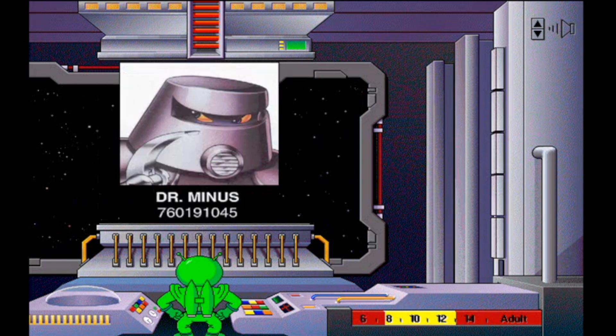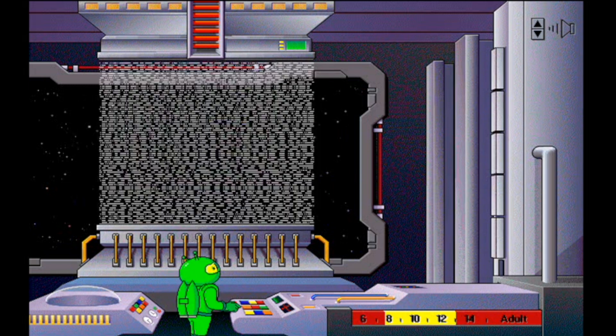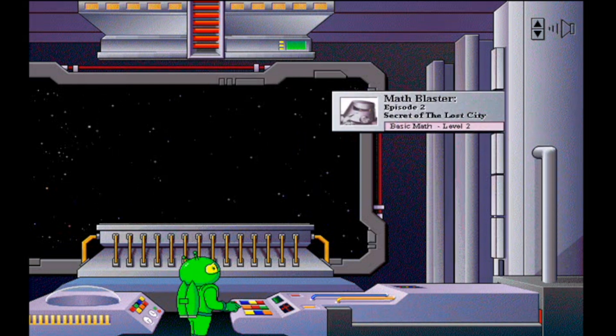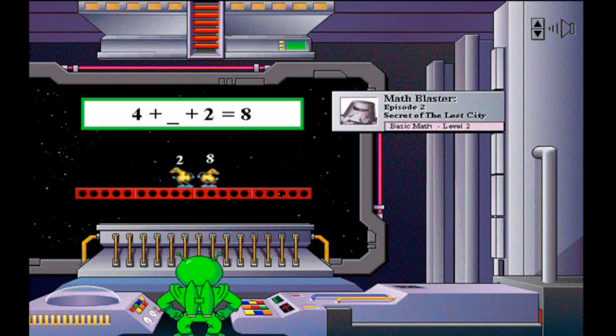Dr. Minus: Wanted for attempted domination of the universe. Positron Splash is one of four games you'll master as you complete equations with two and three operands, calculate percentages, solve products with one, two, and three digits, and more — all in an effort to help Blasternaut and crew save the day.